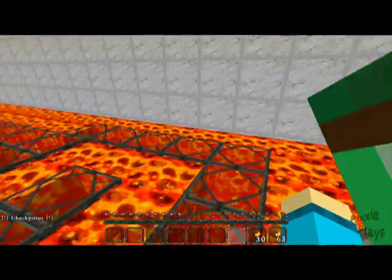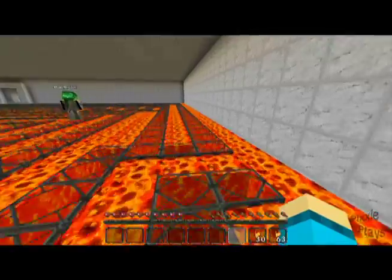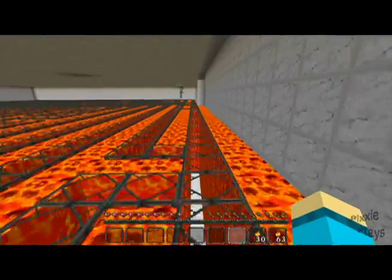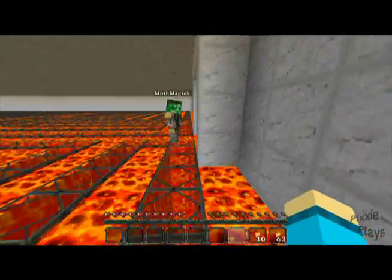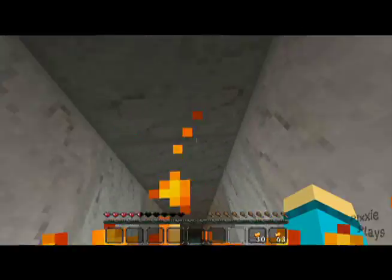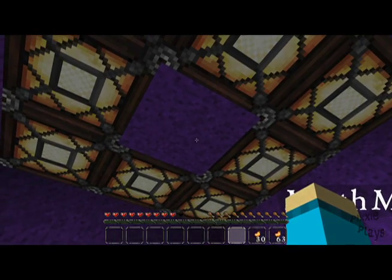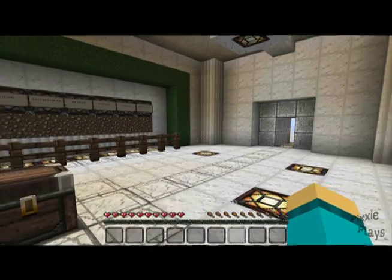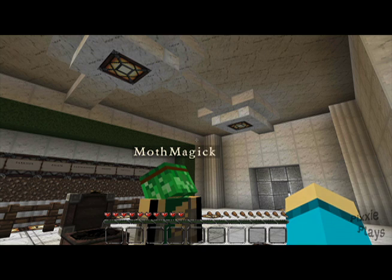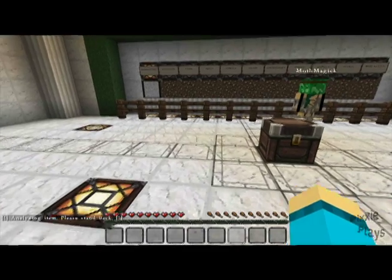We basically just run for it now. Is this the purple wall? Yay! I want to push the button. Oh there you are — I'm putting the purple wool in. Well, that was the Labyrinth! I want to see it change — look!